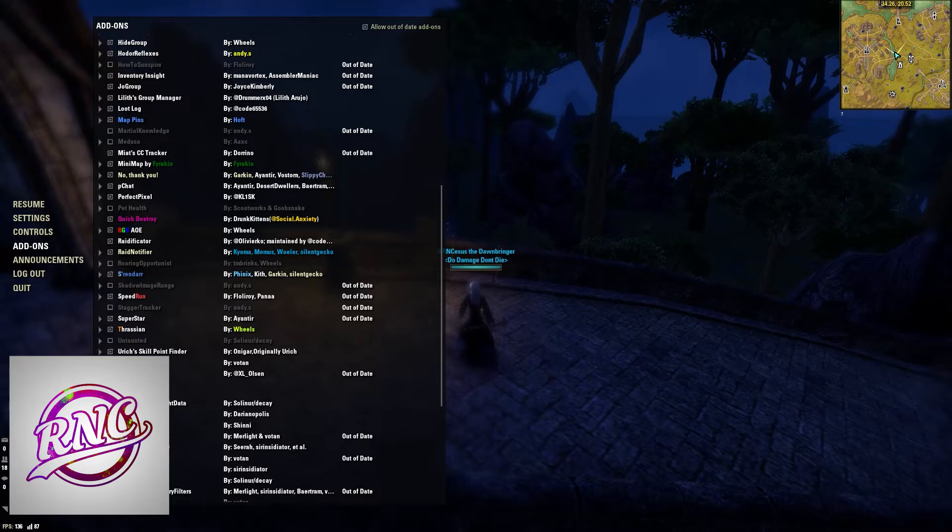Shadow Image Range is something I use when PvPing on a Nightblade. It shows how far your shadow image is and how much time you have left on it. It's made by NDS and it's a really nice add-on if you're Nightblade PvPing.